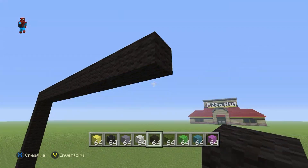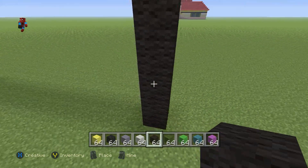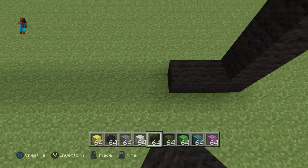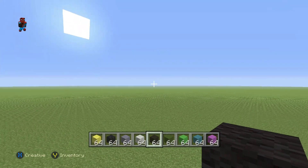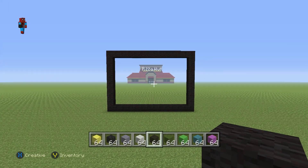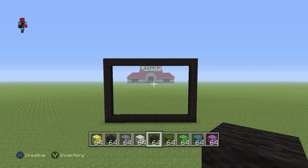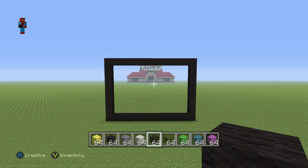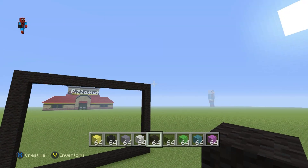Then take this 10th block and go right of it by 13 — so that's 1, 2, 3, 4, 5, 6, 7, 8, 9, 10, 11, 12, 13. Take that 13th block and drag it all the way down to the ground, then take the block that touches the ground and connect it all the way back to where you first started, so you want to have a rectangular shape that should look exactly like this.